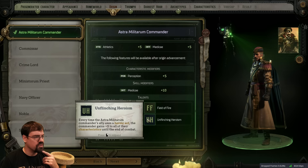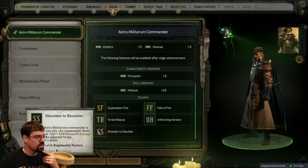Every time the commander uses a heroic act, the commander gains plus 5 to all their characteristics until end of combat. While the Astra Militarum commander is adjacent to any ally, the commander deals an additional perception bonus damage to all enemies adjacent to the commander's allies - and it stacks with the skill.